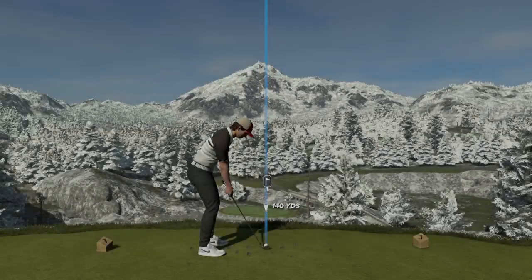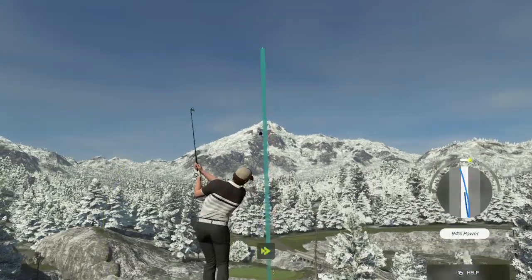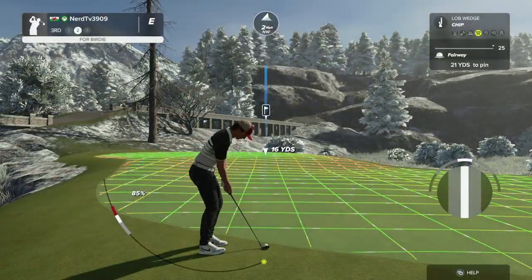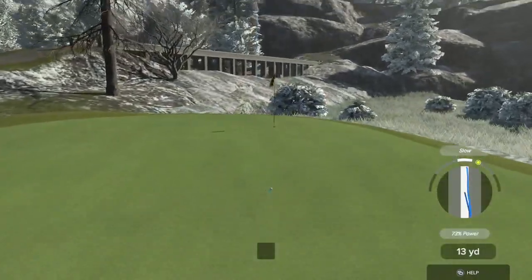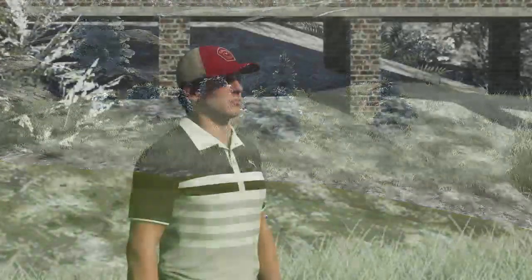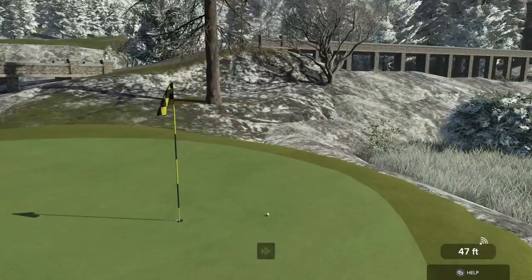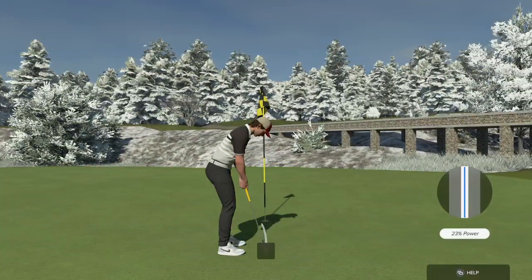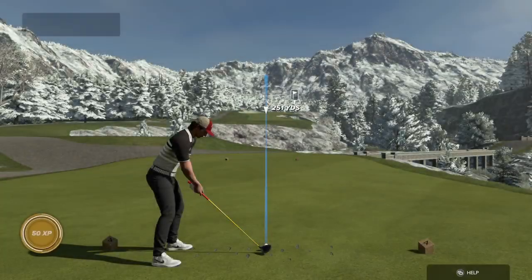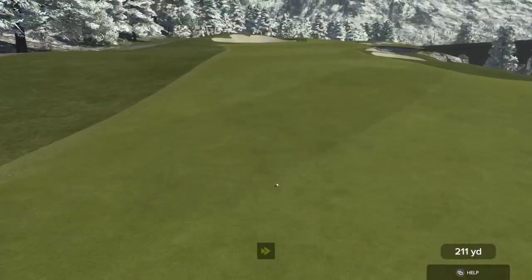Good luck here on this par 3. A little off on that approach, but that's okay. And for the save — setting up here with a four-foot putt. Looking good, and that's going to drop on in there for the bogey. Teeing up here on the fourth hole — good shot.